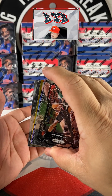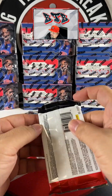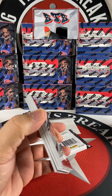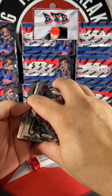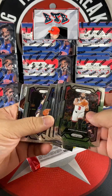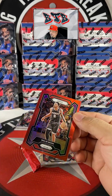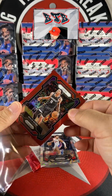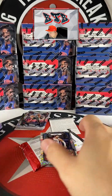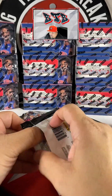Oh we got a gold! We have a gold - I'm gonna put that back right there. Prosper, Prosper. Cade Cunningham on the hyper and Malik Monk on the red - Tracy with the red. That's not hyper, I'm sorry - Pulsar. Pulsar, that's Tracy also with the Cunningham. Last pack.